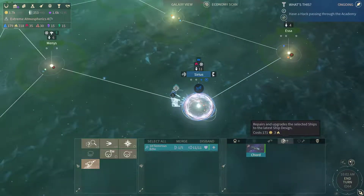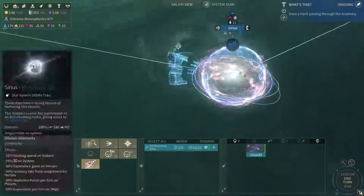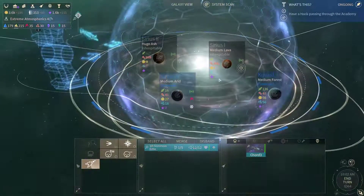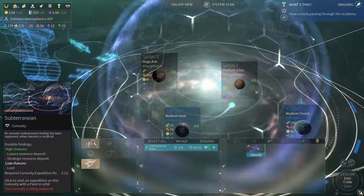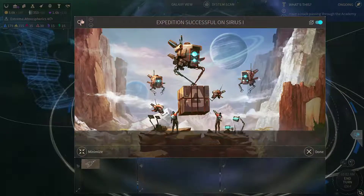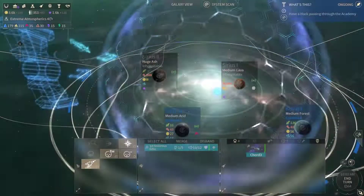We can upgrade our court here, let's do that. Another curiosity here, let's use that to our advantage. More voids out there.